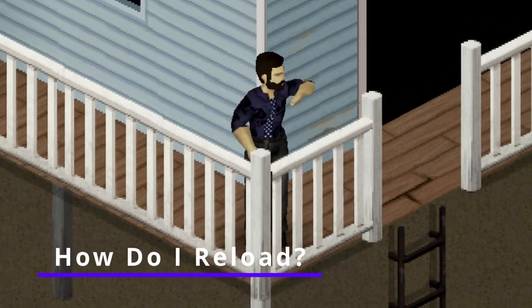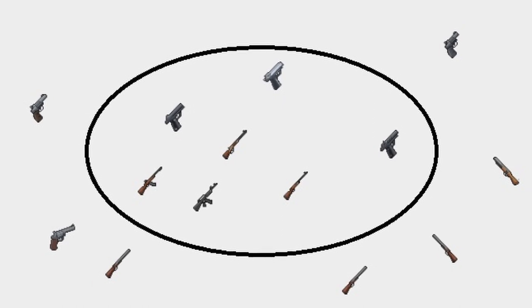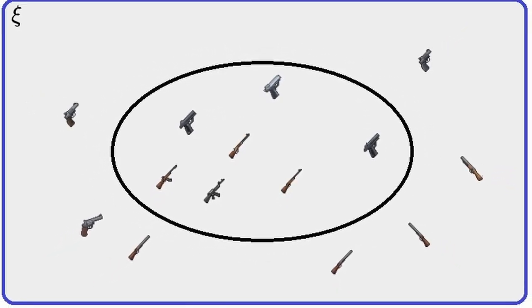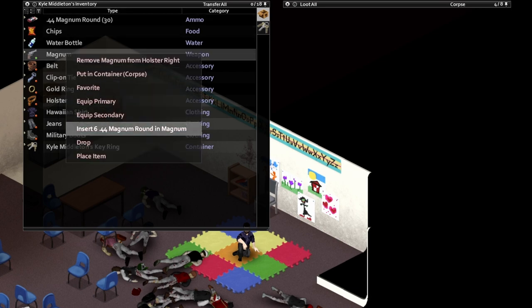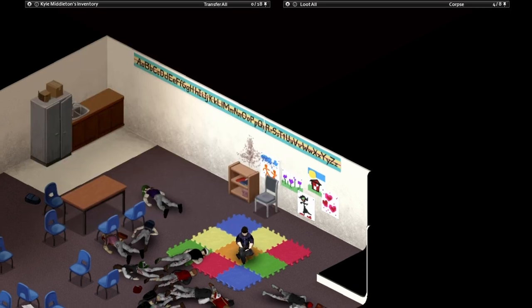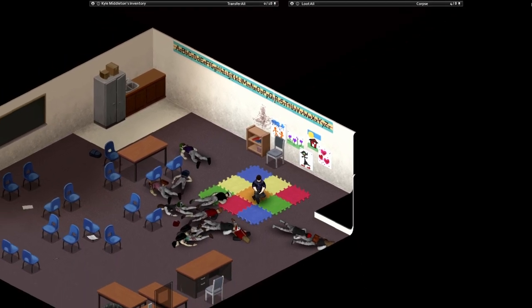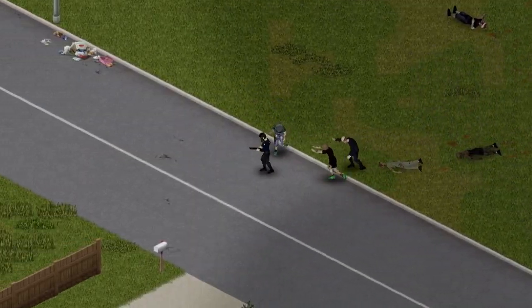How do I reload? Guns come in two varieties, which I'll simplify as those that load from a detachable magazine and those that don't. Guns that don't use detachable magazines — such as a double-barrel shotgun or a revolver — you can right-click the gun in your inventory and you'll see an option to load it, provided you have the appropriate ammunition available and unboxed in your inventory. Alternatively, and much more simply, you can just press R and your character will load whatever gun is in their hands.